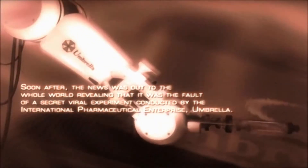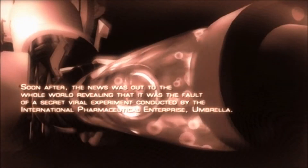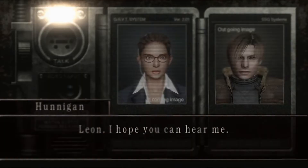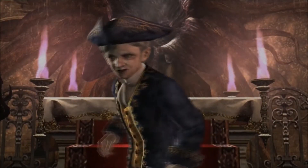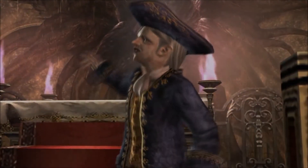Most people who have already played Resident Evil 4 know the story, but for those who don't, I'll give a brief recap. The story takes place 6 years after the events of Resident Evil 2, where Leon S. Kennedy is in charge of rescuing the president's daughter Ashley Graham. Throughout the story you'll meet familiar faces such as Ada Wong and Jack Krauser, along with new ones such as Hunnigan and Louis Serra. Combined with the main villains Osmund Sadler and Ramon Salazar, you'll have a pretty interesting cast that pushes along the story — one that sets up the foundation for future Resident Evil games.